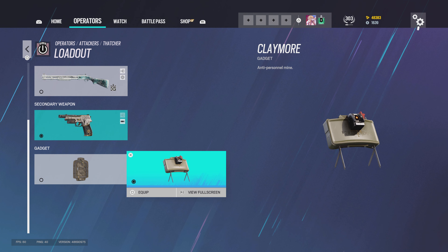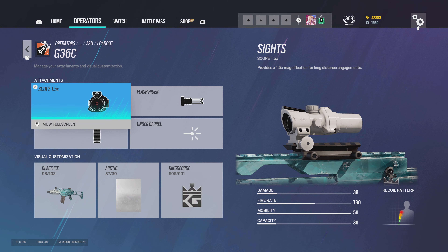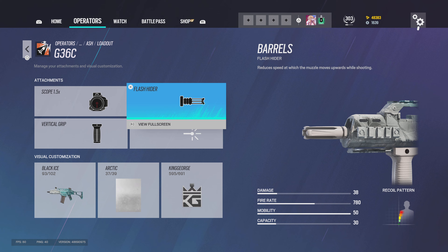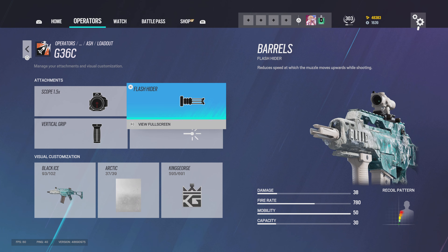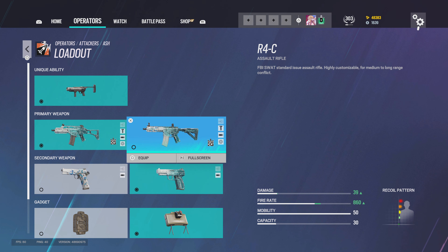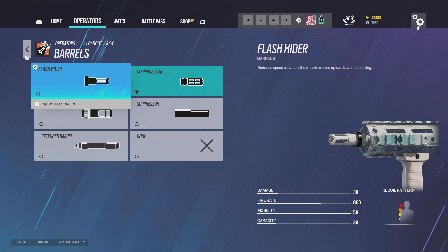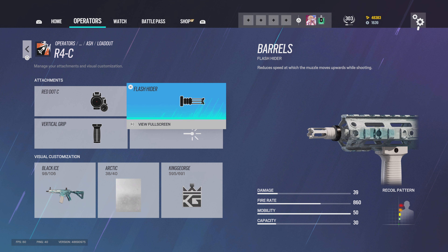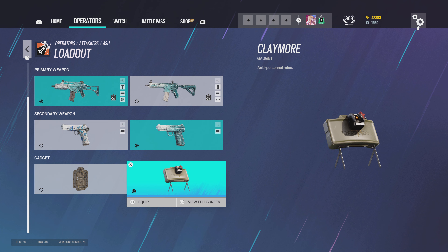I use claymores for Thatcher. For Ash I use the G36 normally with 1.5, vertical grip, flash hider — I used to use compensator, it's personal preference. If I use the R4C I use red dot C, compensator, and vertical grip — though flash hider and comp are both good for that gun. Then I use the claymore.